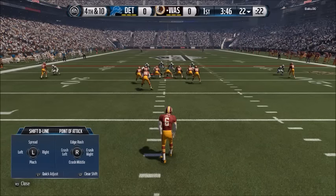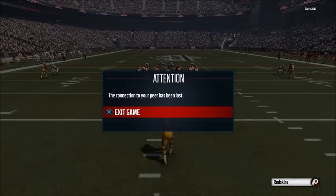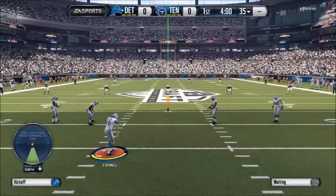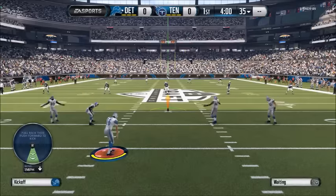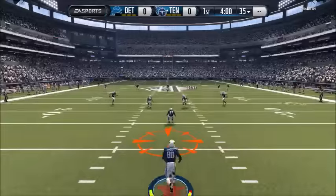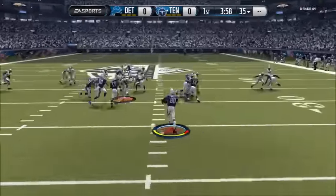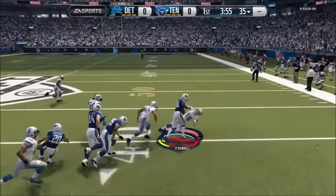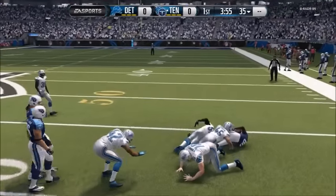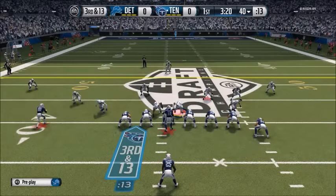We managed to get a stop and force him to third and ten. I'm just leaving Keeckly to do his thing — if you watch him throughout every play he is such a good card, always where he should be and reading the play well. We get another stop and force a punt. The opponent knew he wasn't getting anywhere so he decided to quit. If you're enjoying the video, smash the like button — let's try and get 15 likes. Comment below if you're excited to see a 99 Luke Keeckly card.